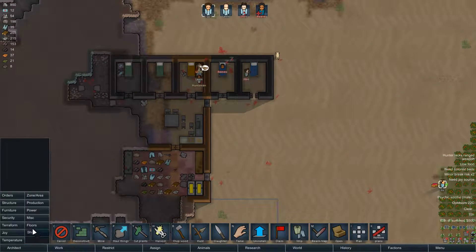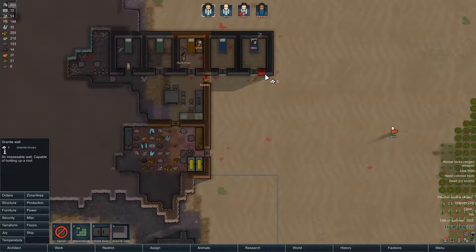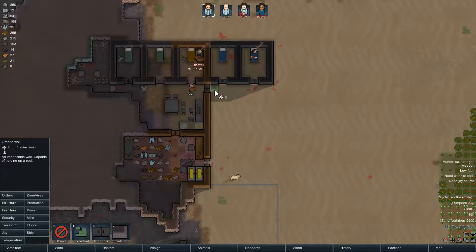So we're gonna need some more bedrooms I think. We can build out of granite still. Maybe I can turn this into a hallway and build like two more back here - that might work.